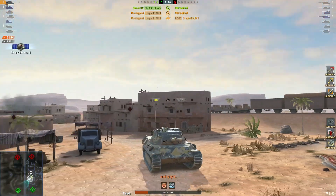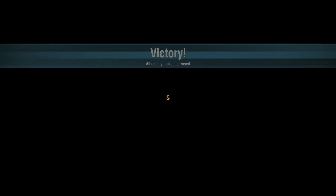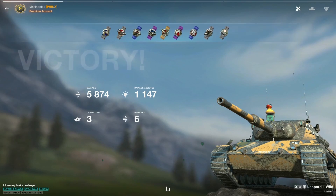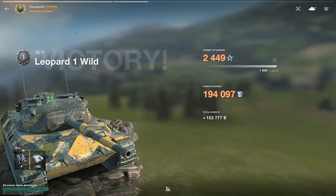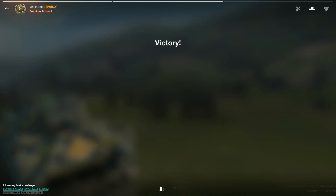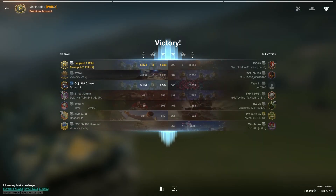Thank you both for your replays — I really appreciate it. Final results: 5874 damage, three kills, 1147 assisted damage for the golden ace, looking at 2449 XP and 153,000 credits after tax. Hope you guys enjoyed — catch you all on the next one. May the force be with you, bye bye!